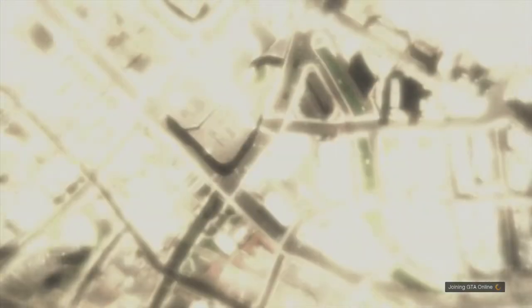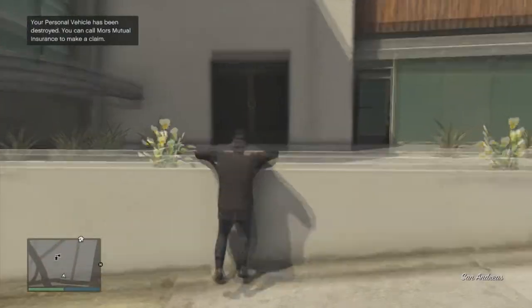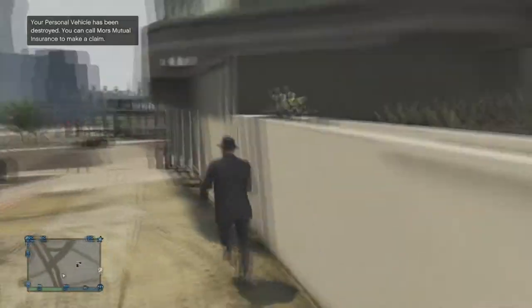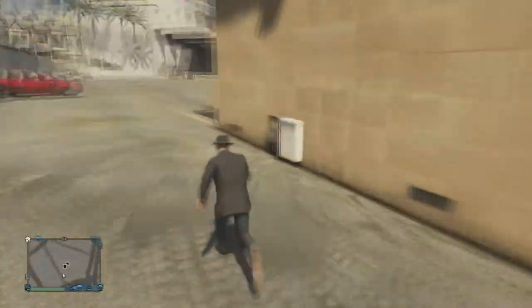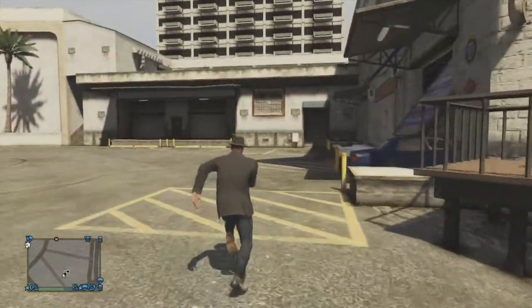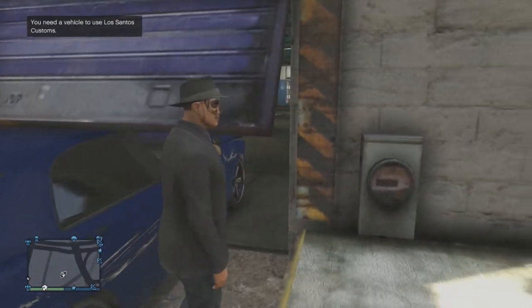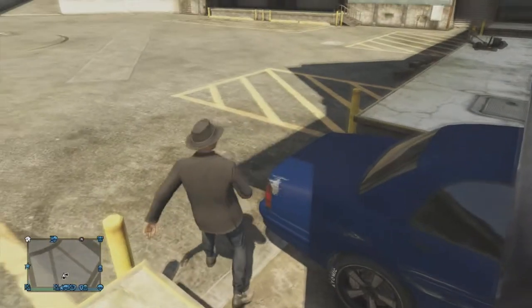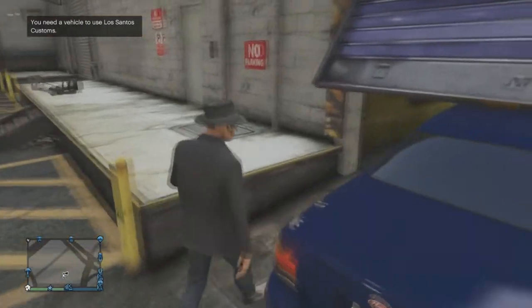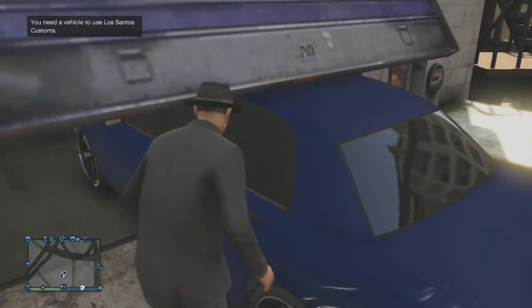Once it loads up GTA Online, you will see that the car you were just using is halfway in and halfway out of Los Santos Customs. Make your way down to Los Santos Customs and you'll see the car is hanging out of that garage waiting there for you. Due to video corruption there's an odd transition here, but there is the undercover police cruiser right there in GTA Online — you can get into it.